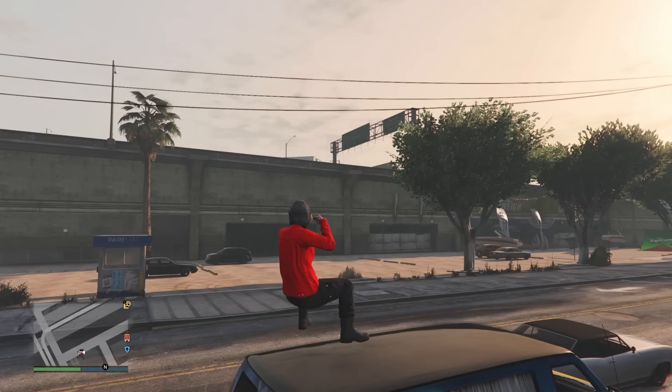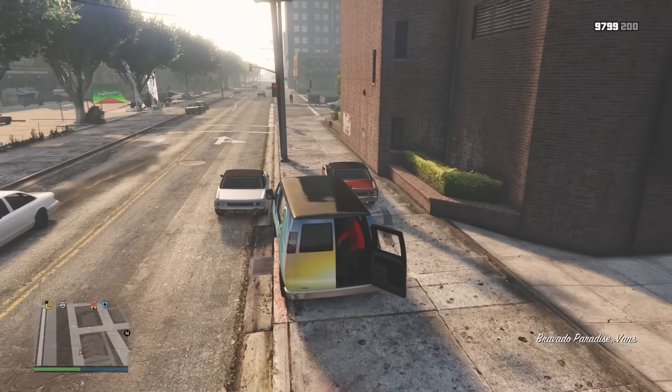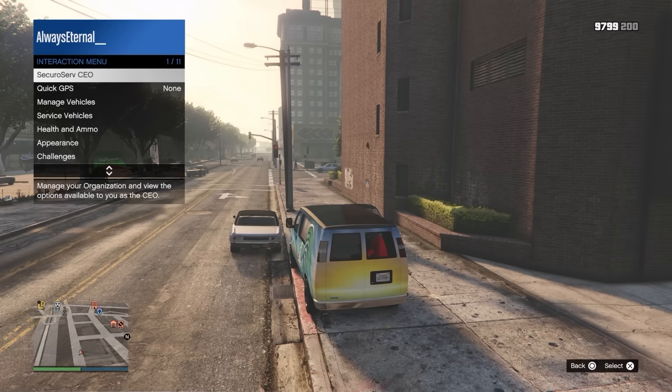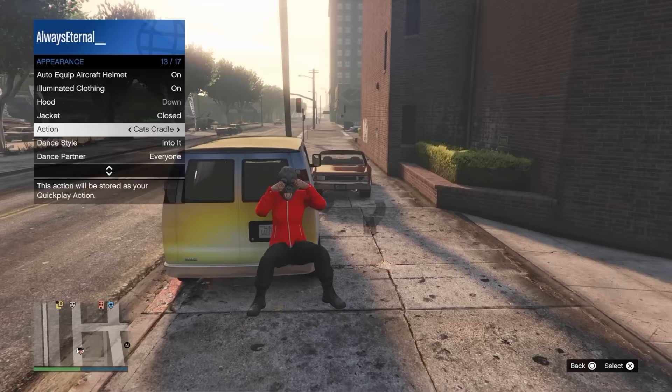Now we'll just be floating in midair. This one's very strange. First, get in the back of a van — you're going to need a van where you can open up the back and sit in it. Then hop into your interaction menu and hover over the action called Crybaby. Then hop out of the van and just as you hop out, instantly press use action and you're going to end up looking like you're floating. So random — people are going to be so confused, and that's why we love glitches.